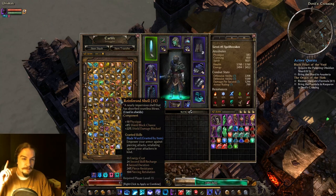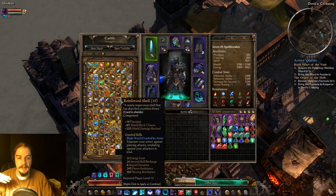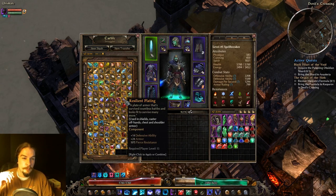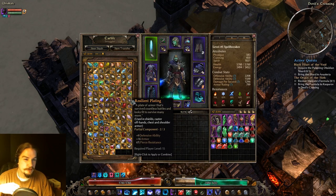Reinforced Shell gives you Blade Ward, which gives you more pierce res when activated. The reinforced shell itself gives you more block chance and your shield will block more damage. Good go-to early on if you're planning on using a shield. Resilient Plating is just defense, armor, and pierce res — go for that if you need pierce res.